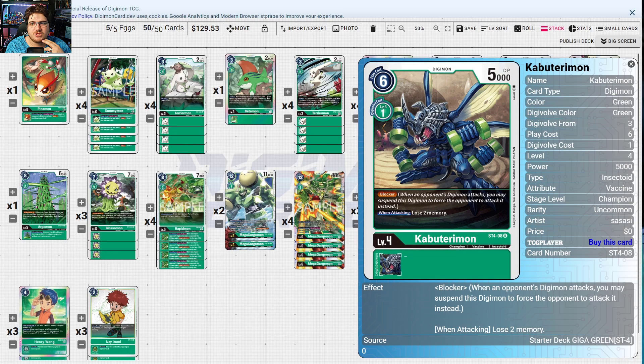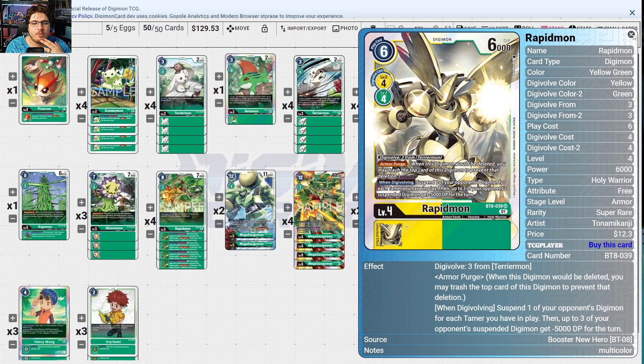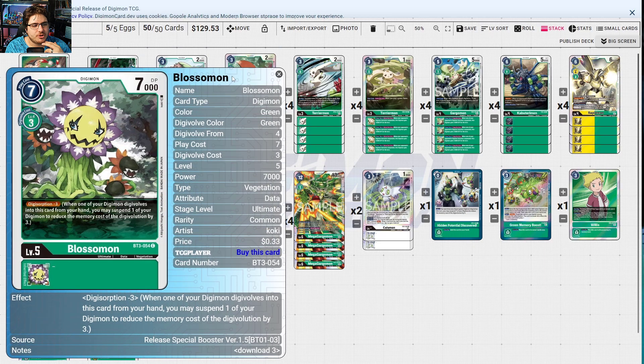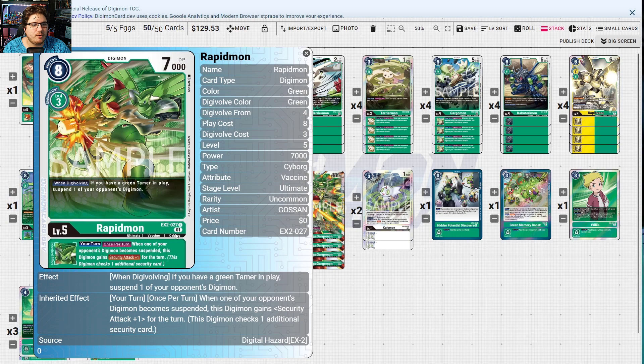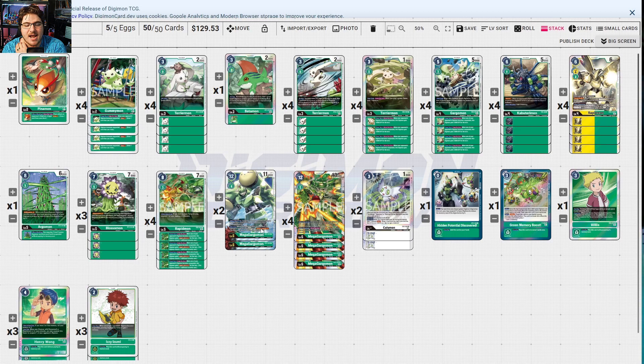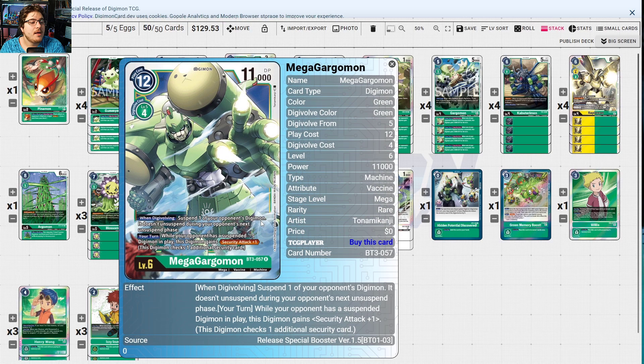Gargomon reduces digivolve memory cost by one if you have a green tamer in play — making your ultimates cheaper. When one of your opponent's digimon becomes suspended, this digimon gets plus 2000 DP. Kabuterimon is just a one-cost blocker evolve. Rapid Bond suspends three of your opponent's digimon and minuses 5000 DP — huge. Argomon extends plays with Digisorption. Rapid Bond on digivolve with a green tamer suspends one opponent's digimon, and if an opponent's digimon becomes suspended this turn, gain security plus one — but you need to be a mega for that effect.